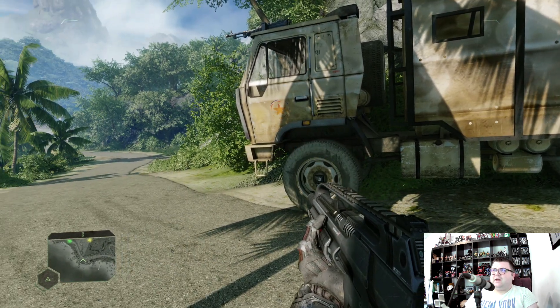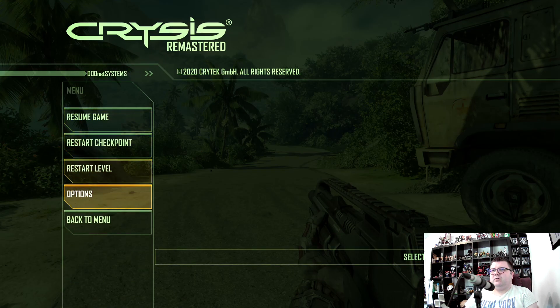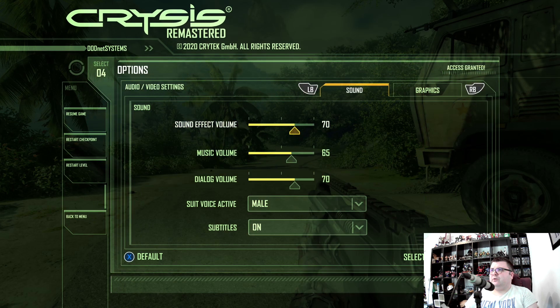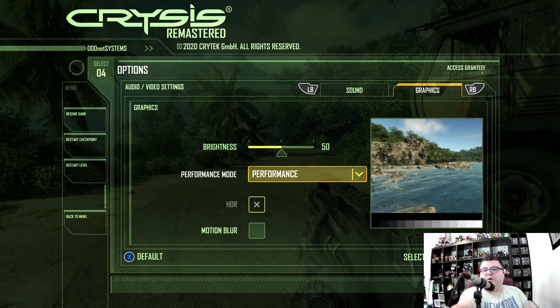But yeah — native 4K. That's pretty hardcore for such a little console. Even on Xbox Series X, quality mode runs at 2160p 60fps. Performance mode is 1080p 60fps — I don't know why, that's a little bit odd. And ray tracing runs at 1440p 60fps on Series X.